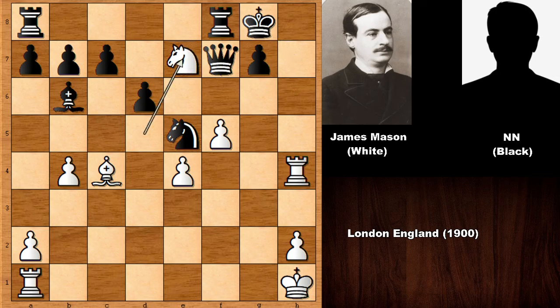Mason played knight to e7. Checkmate! The queen is pinned. Black should have captured the bishop when he had the chance, but now it is too late — checkmating the king at move 23. Checkmate.